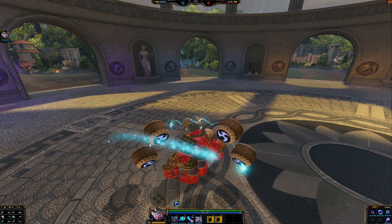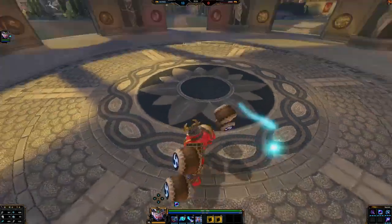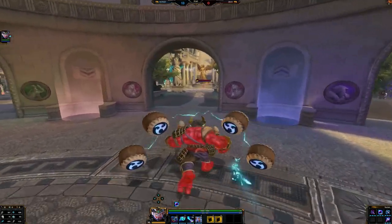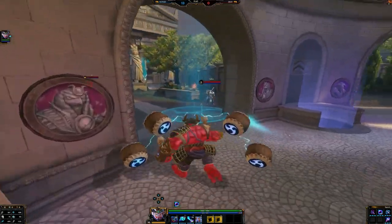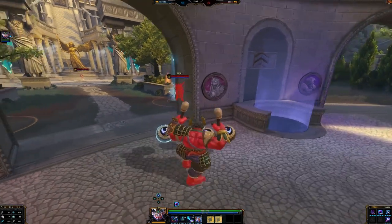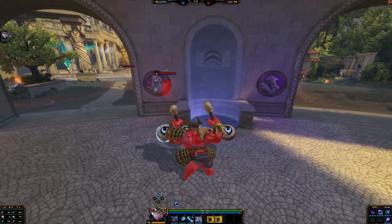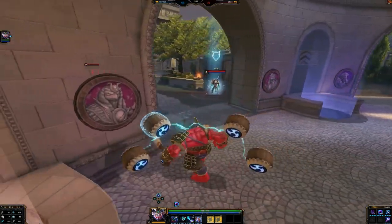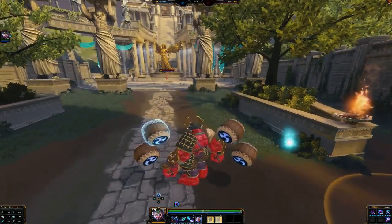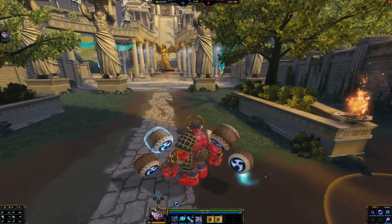And you can also use it in combination with your 2, which is Raiju. Raiju is this little electricity orb just flying around me — sometimes he's like a fox on the ground. Basically, you can drop him on any target; it could be a minion or a god. First, it'll mark them, so it'll put him on the minimap, kind of similar to Huyi's Iron Crow. And next time you damage that target, Raiju will explode and do damage to that target and targets around them as well.